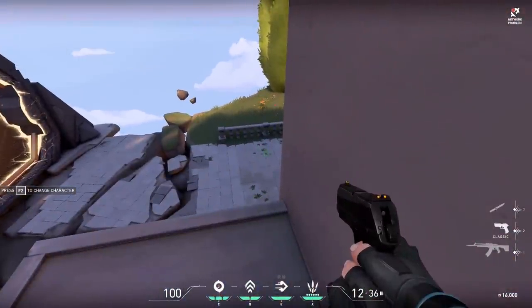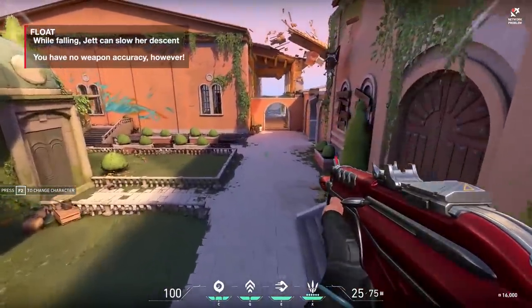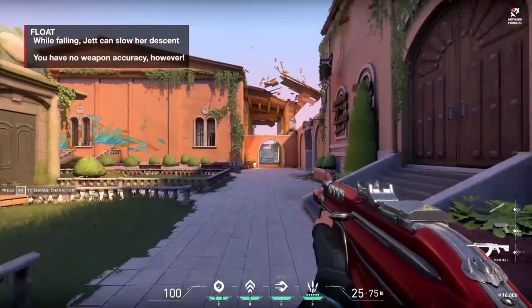Now let's look at Updraft. Any double box or double crate you see in the game, you can use Updraft to get on top of that, and it's super powerful. You get two of them per round, though you have to buy that ability at the start of each round.